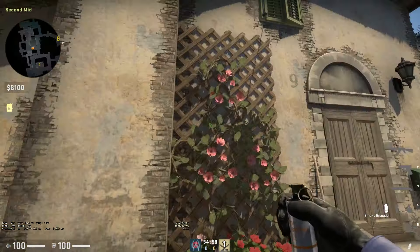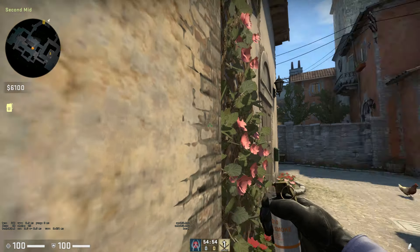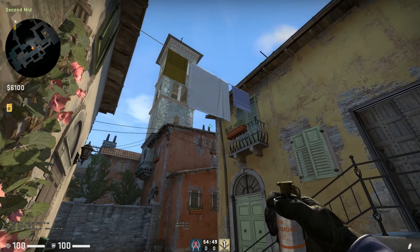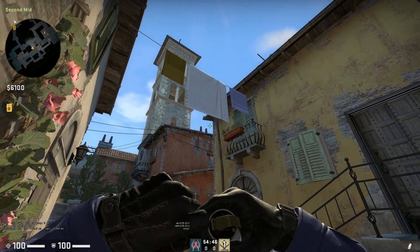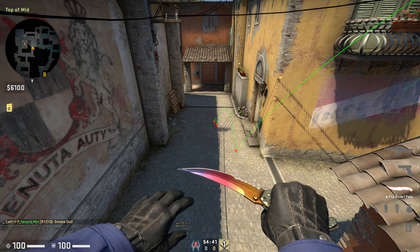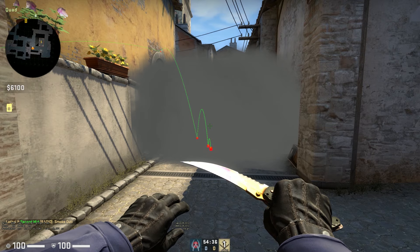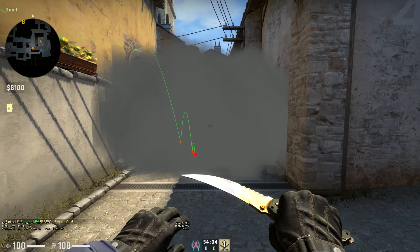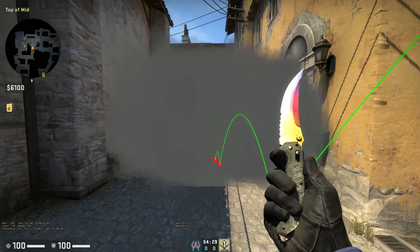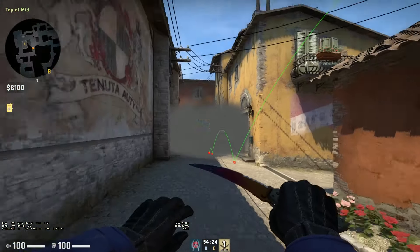The first one I'm going to cover is how to smoke Short from Second Mid. You come up to this patch in the wall, go pretty much dead in the middle, aim for this square bit, and a simple left click — this one will bounce off and cover Short. Also smokes Boiler. I can't take credit for this one — Jakey did a smoke series and this smoke I loved because it blocks off Boiler, blocks anyone playing Short so they can't see, and you can obviously take a quick long push.